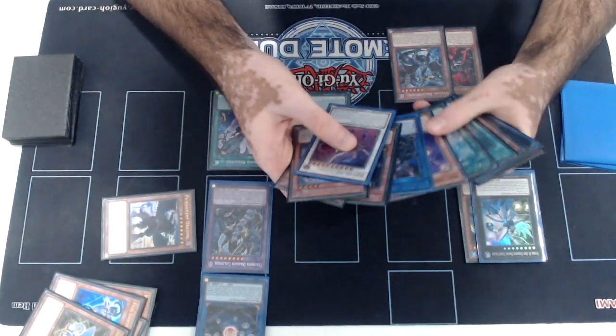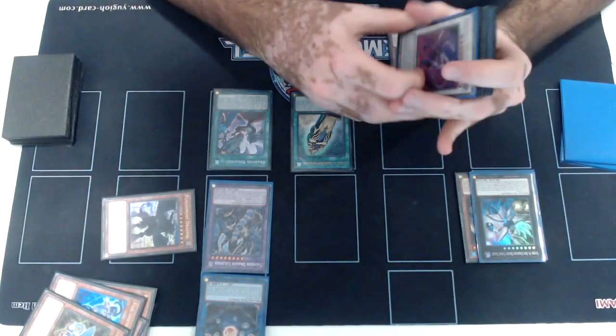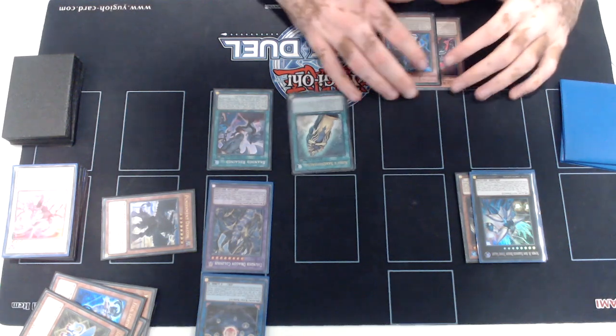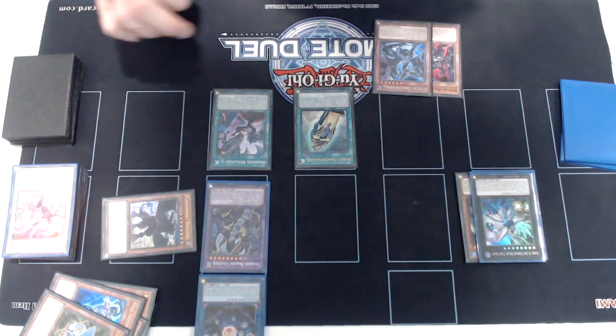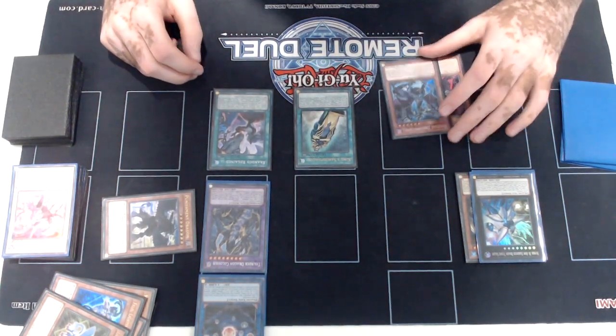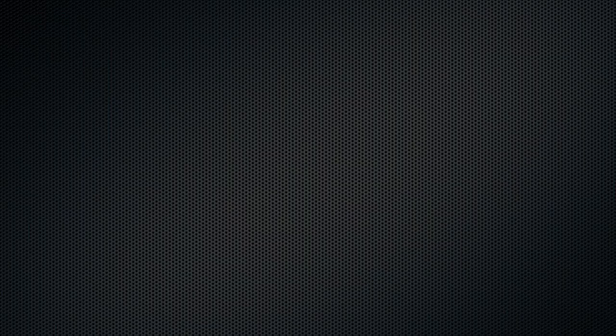Here we basically end on: two Bystials in hand, a spell negate or monster negate, Seals bounce, Colossus, Punishment Dragon, Gigantic, Medora, plus tons of follow-up. We have the Sprinter in the graveyard as a negate, and yeah, that's pretty much it. One test hand is probably enough — it just took ten minutes, which is kind of one of the issues with playing Lightsworn. It does take some time when you're doing a full heavy combo. Thanks for watching guys, see you later. Bye.